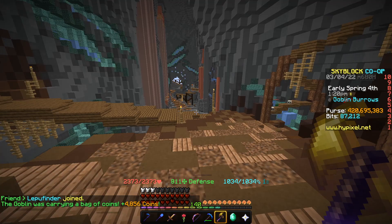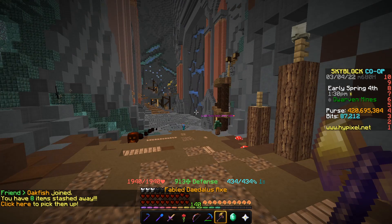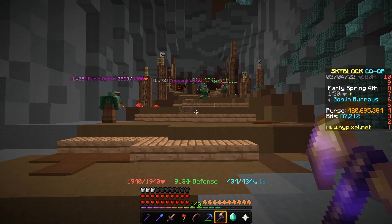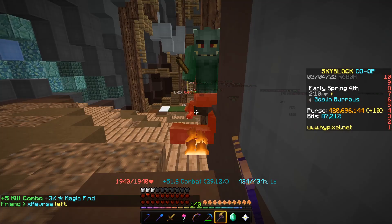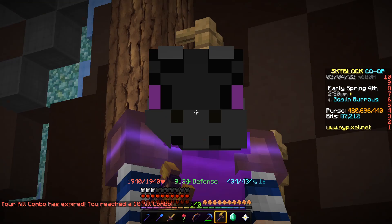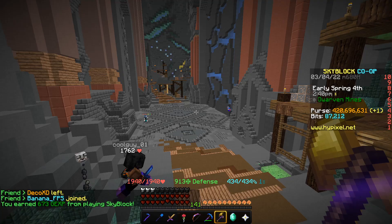Starting with Unstable armor — after 10 minutes of AFKing I was able to make 120,000 coins. Around half of that came from pure coins. That works out to roughly 720,000 coins per hour on average. It does depend a little on luck from coin purses and goblin drops, but you can pretty consistently hit that 720k per hour figure.